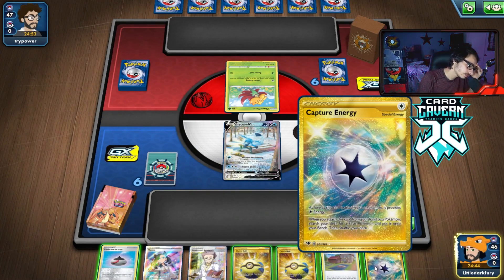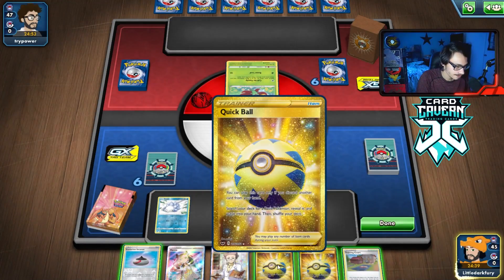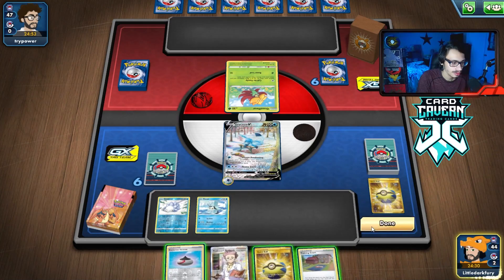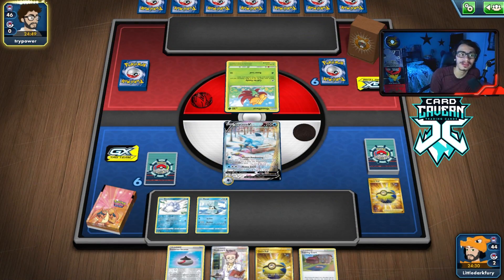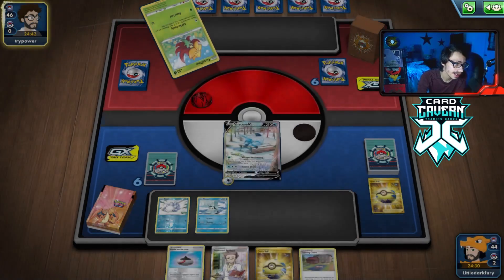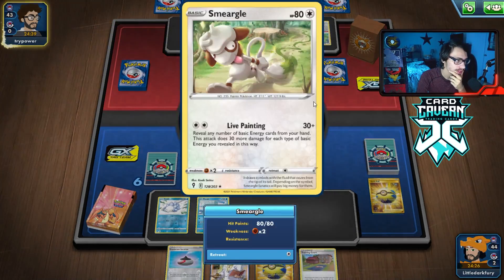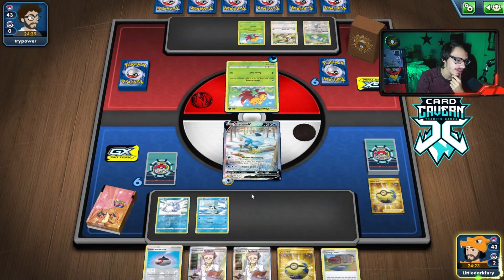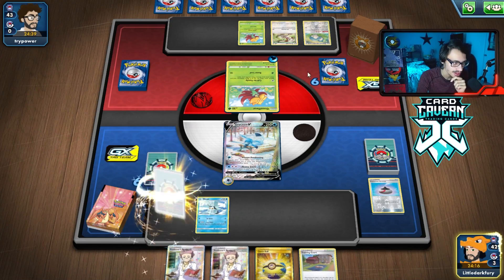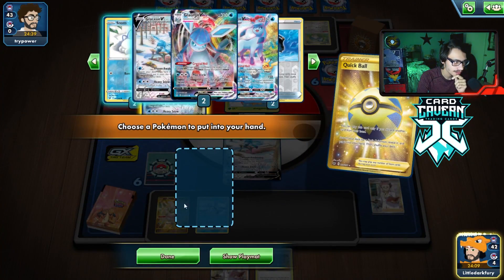Could be Cherim. Let's capture energy for Snom. We have one Ice Q in the deck — we might actually need the Ice Q, so let's grab it. Might be a bit early but I think it's fine. We'll get the Ice Q down. If they're playing Regidrago Cherim, Ice Q is going to be really good here. They play a water energy. It's Smeargle. I appreciate the effort. If we can get the Ice Q attacking here, I don't think we can lose, because I don't know if they have a way to damage me.